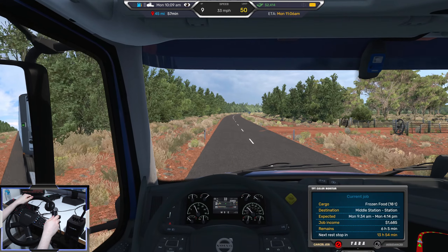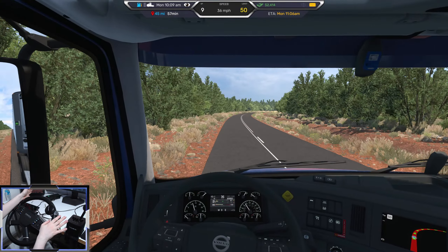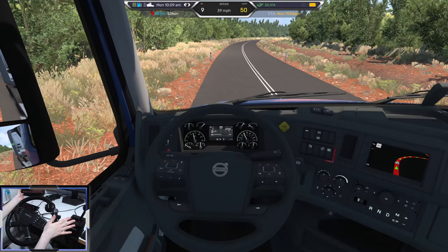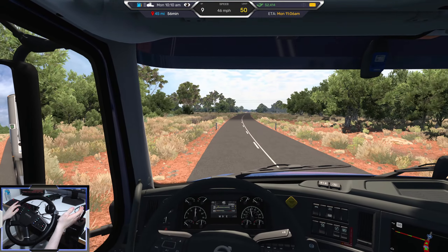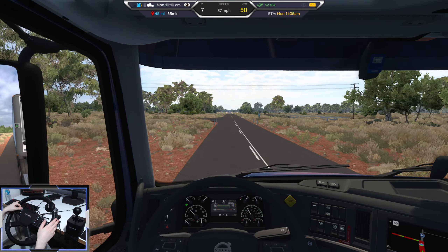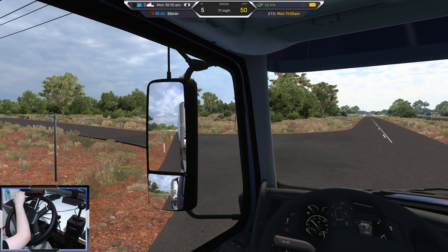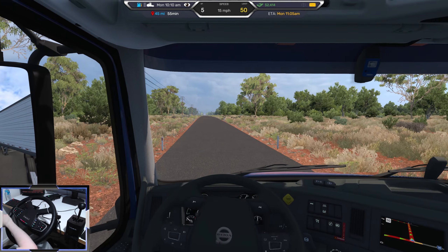Today we're taking 18 tons of frozen food. This is not the most high spec VNL by any stretch — it's got quite a weak engine and only nine gears. But it's still a really nice truck. I love this interior. You can get right-hand drive truck mods for ATS, and you can also get trailer mods that have been designed for this map, like livestock trailer mods that really add to the realism of your journeys.